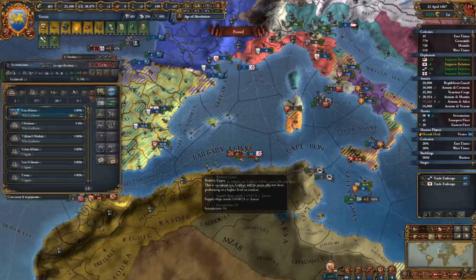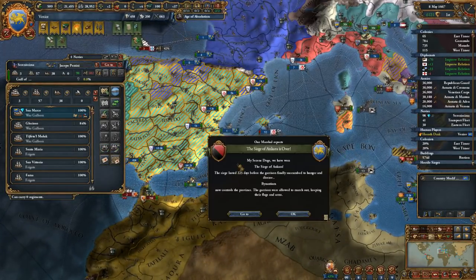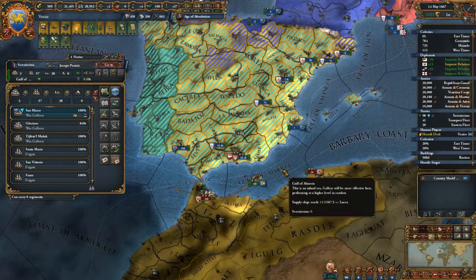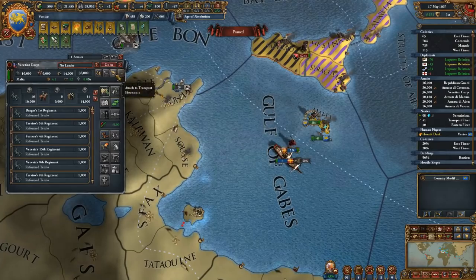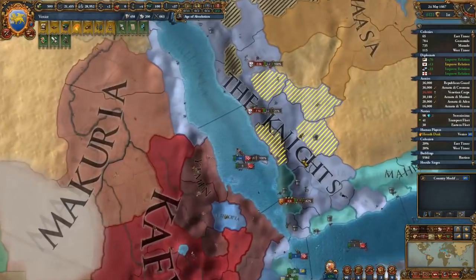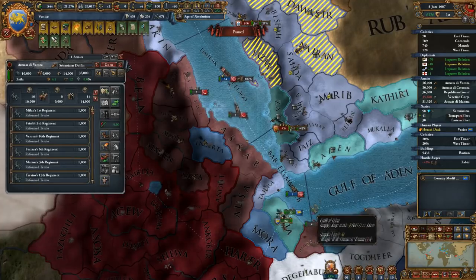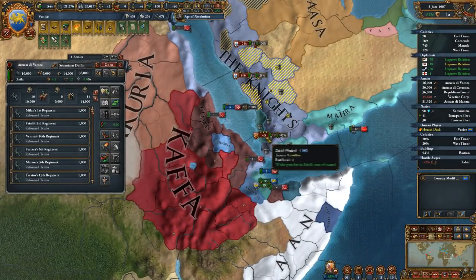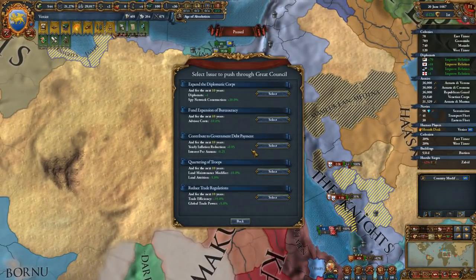I have to help our vassal over here. Won the siege of Ankara. Put you on the boat, ship you to Egypt. There is a problem with Bamanis down here in the nights — these are only level four forts, which is now coming back to bite us. I'm not sure if we can really win against the 40,000 to 70,000 Bamanis army — it's gonna be gnarly. Trade regulation, quartering of troops, inflation reduction, advisor costs — trade efficiency, we gotta go for this.